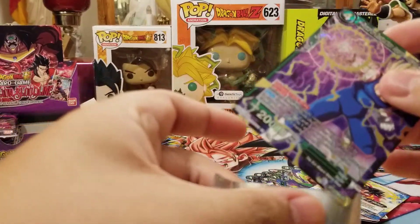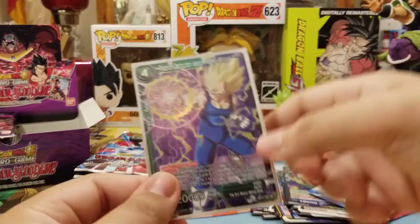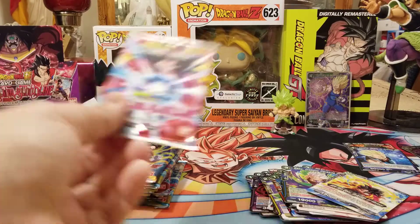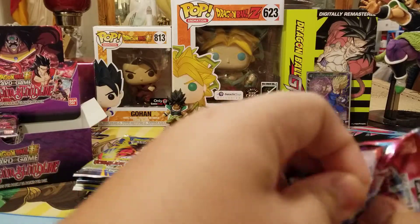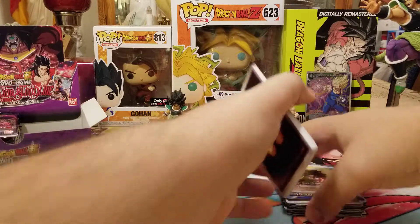Yeah, this is the one where the SPR is the card of him when he blows himself up trying to defeat Boo — like, when he's powering up. That one's pretty cool looking.